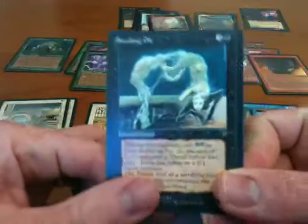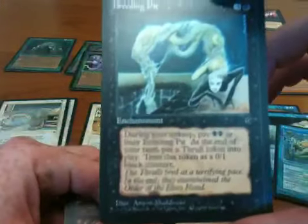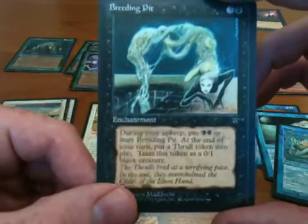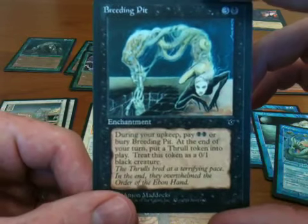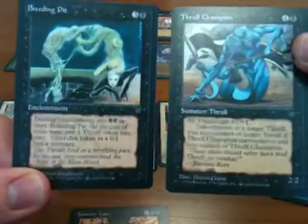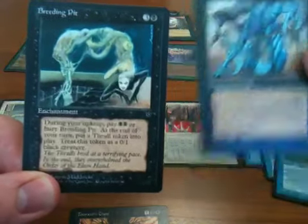There's also Breeding Pit, which is basically where you pay two black mana to get a free 0/1 thrall token. A 0/1 creature is usually pretty useless, but obviously if you have Thrall Champion it's a 1/2 creature, which is much more interesting.